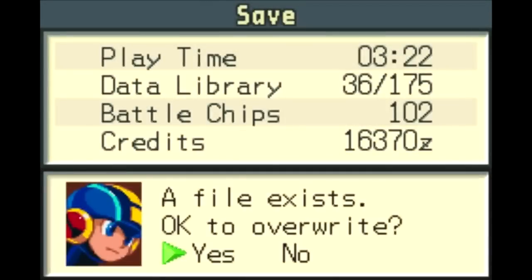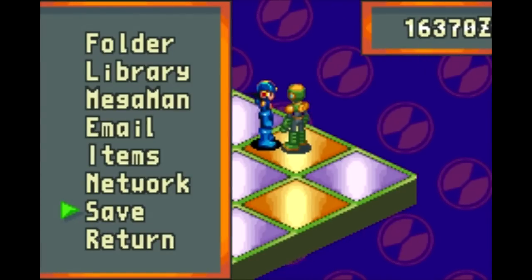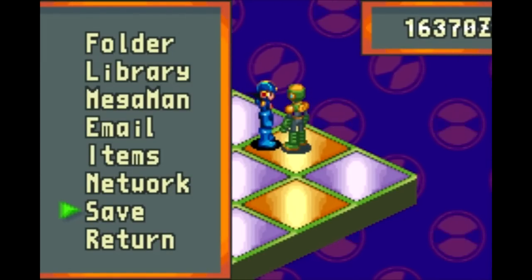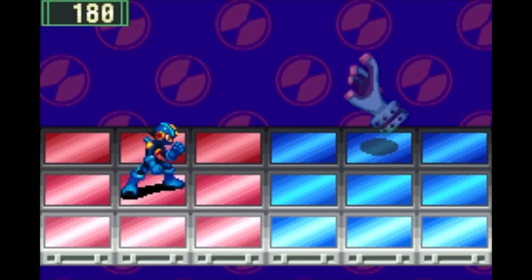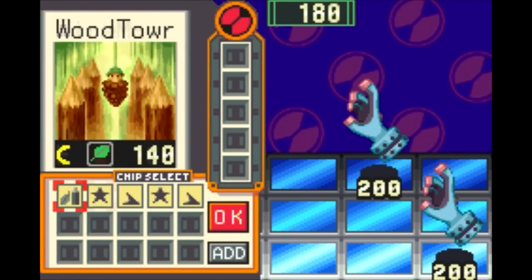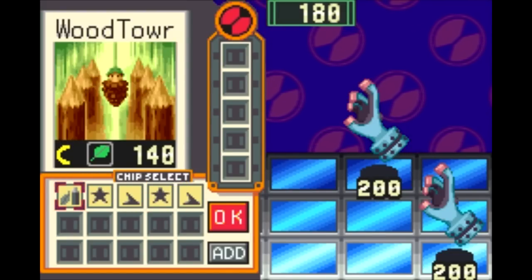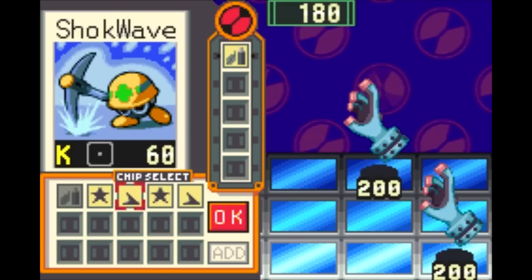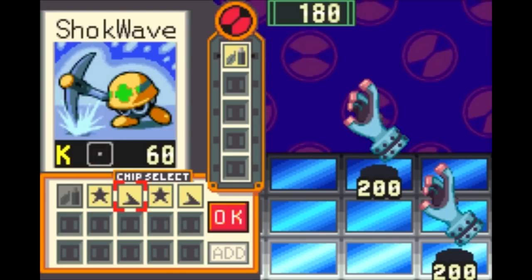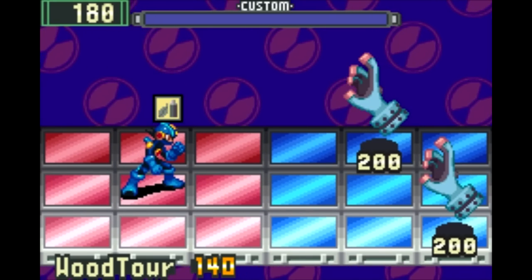I do want to save here because there's a new enemy that I want to farm a chip from. They are very common, so hopefully I can get it on the first try. If not, well, then I'll skip until I do get to that one. See you on the other side.